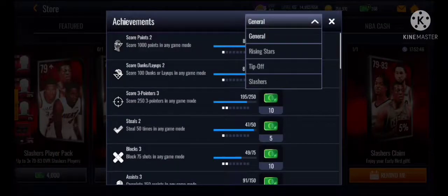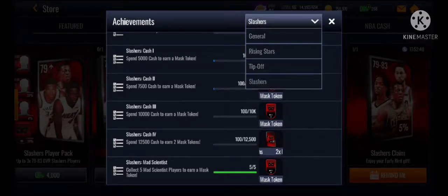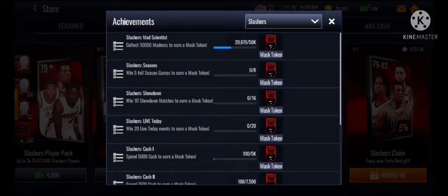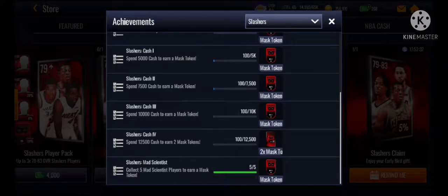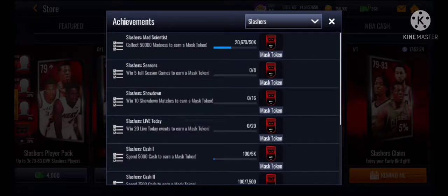So guys, to get an 85 Master for free, you need to go to Achievements and go to Slashers. You're going to do these 5 Achievements that will give you a free 85 Master. The first one is collect 5 Mad Scientist players — that should be super easy. Just play the events on the Mad Scientist map.